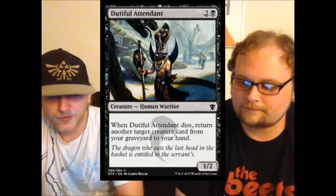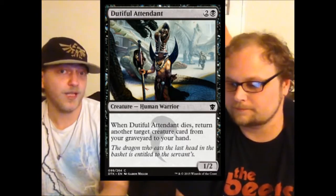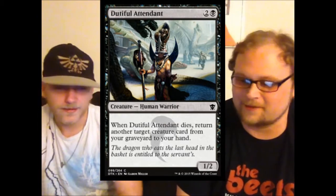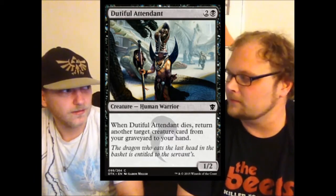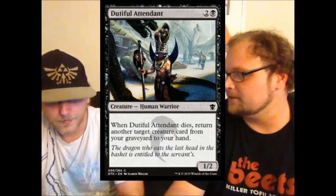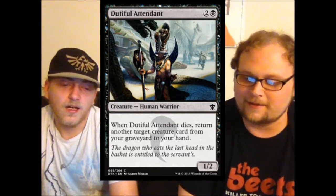Dutiful Attendant is worse than Gravedigger — one less power at one less mana, but the trigger is on death rather than entering the battlefield, making it quirkier. If it was still two power and one toughness you could at least swing sideways and get the effect if they block. Instead you're just waiting for him to die. We do have exploit in this set, so you can control when creatures die.